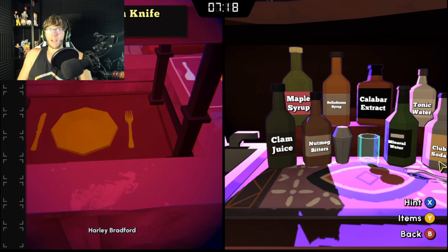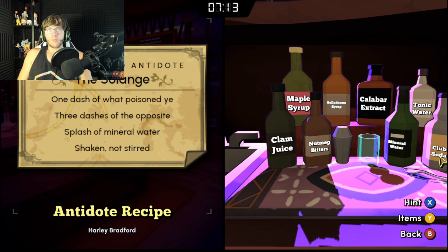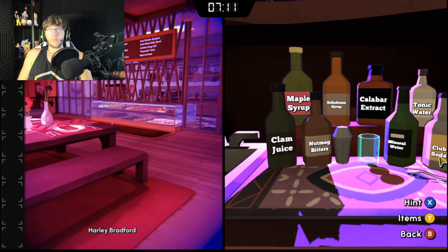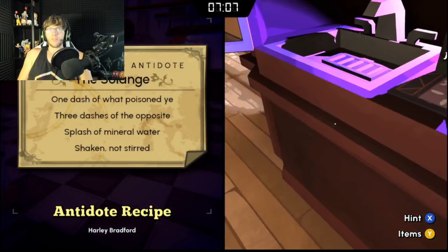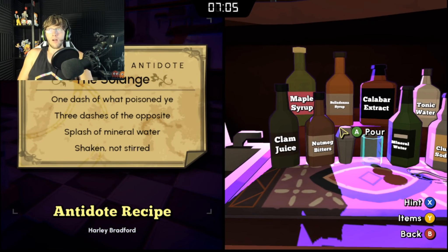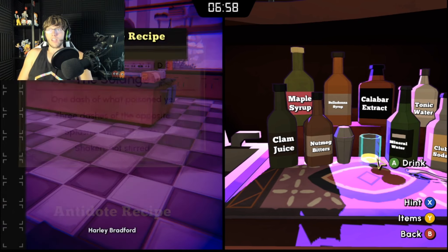Look back at it. One dash of what — poison D. Three dashes — hang on, what were the other ingredients? Three dashes of the opposite. Splash of mineral water. Okay, so we know mineral water. Shaken, not stirred.